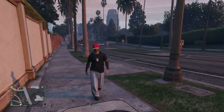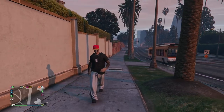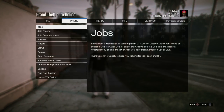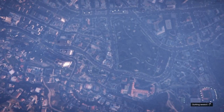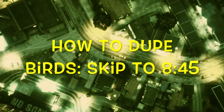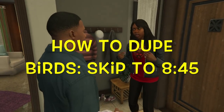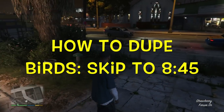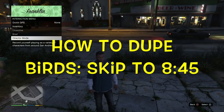If you don't have outfits on the short list with a duffel bag and a christmas mask already, you're going to have to dupe the birds manually — the kill the bird method won't work. There are two different ways to do this. For Xbox and PS4 users without Save Wizard, if you don't have a bag with a christmas mask ready to transfer online, skip to eight minutes and 45 seconds to see how to dupe the birds. It's a 25-minute process, but that's the only way without Save Wizard.